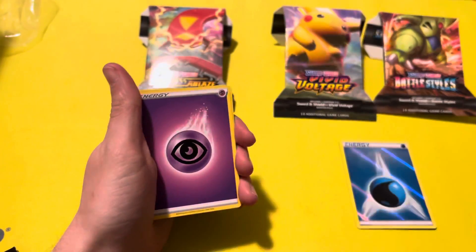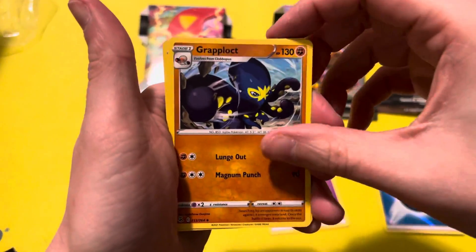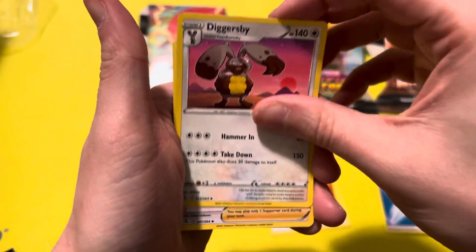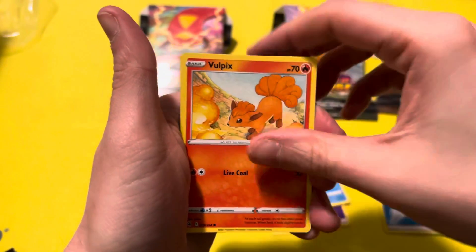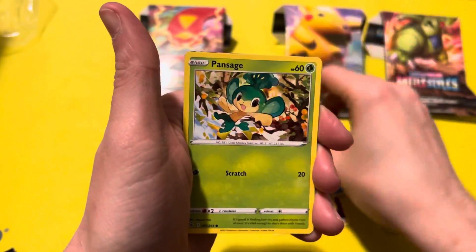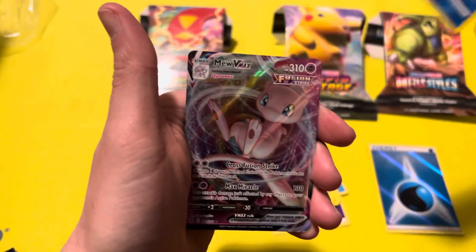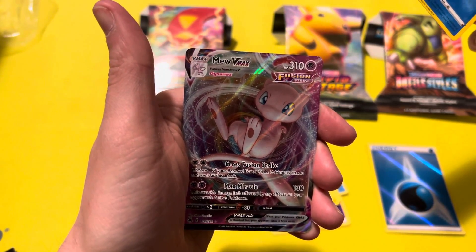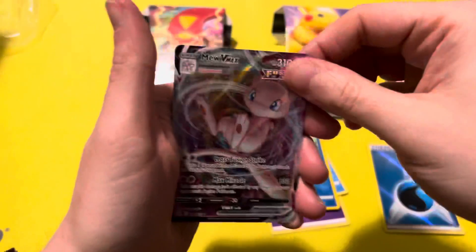So with this being Fusion Strike, we're looking for Mew or the Alt-Art Gengar. We have Grappaloct, Diggersby, Snorunt, Qwilfish, Vulpix, Shellder, Voltorb, Pansage, Reverse Holo Totodile, and...